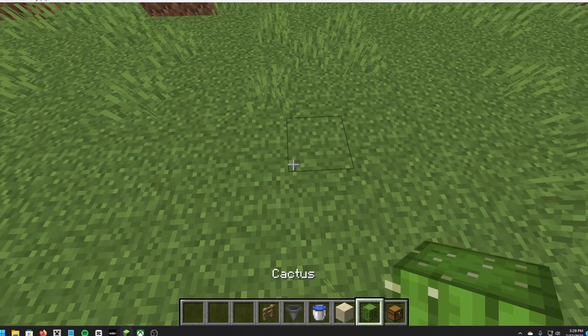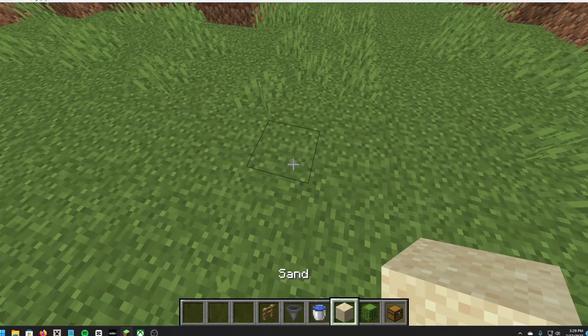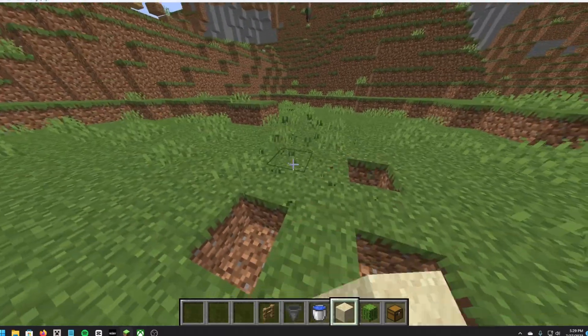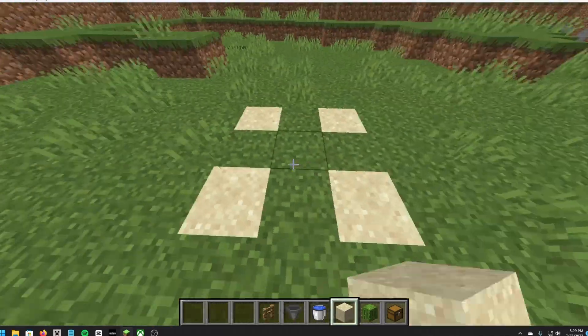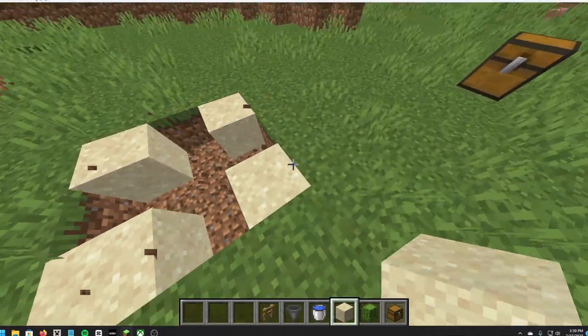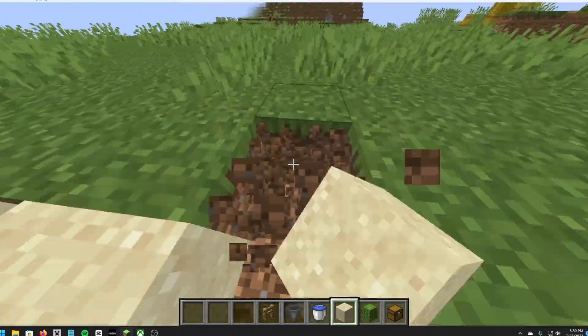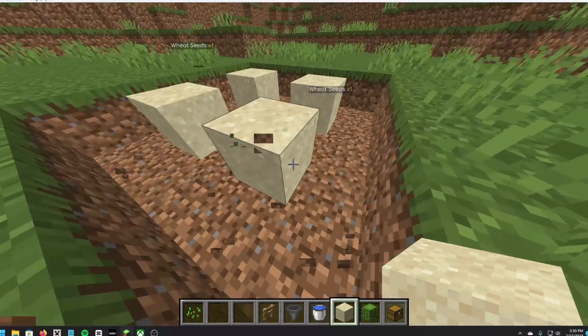So the first thing you want to do is find the place you want to do it. You want to click 1, 1, 1 here, and then 1 more here. You're going to place it right here. And then dig 1 block around — like this, all the way around. And don't skip on any of it.